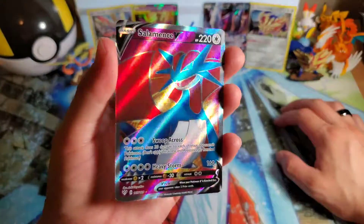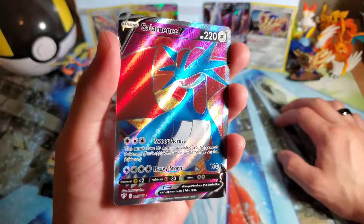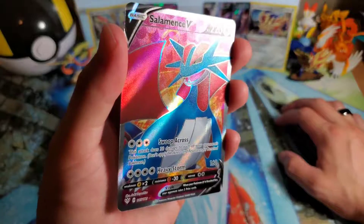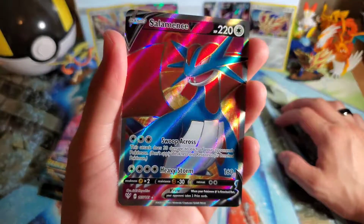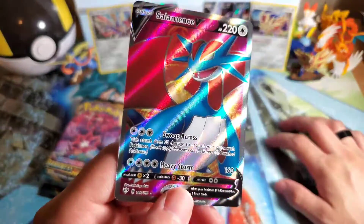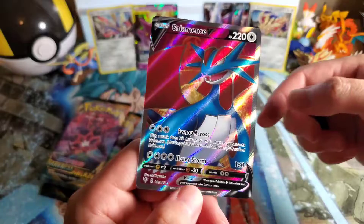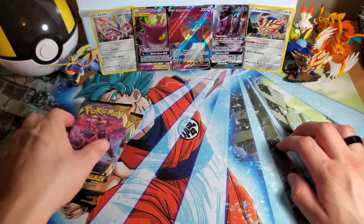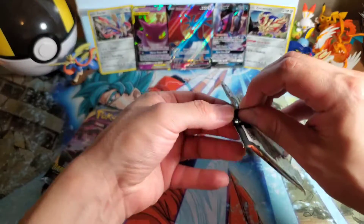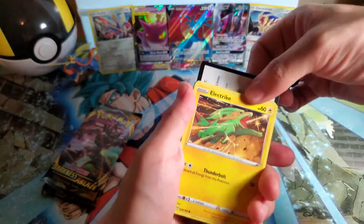Alright guys, we're back. We're alive. We don't have to evacuate — Darkness Ablaze isn't blazing at our location. Some jerk was just pulling his car out and screeching and it just sounded off — freaked us out a bit. But we are back. Salamence V Full Art — I can't believe we pulled the full art, legit. And a new full art! We pulled Salamence V-Max, Salamence V Full Art — now we just need the rainbow Salamence. Could we complete the Salamence trifecta just like Toxtricity from Rebel Clash? But wow, I can't believe we even pulled a full art. I really was not expecting that.